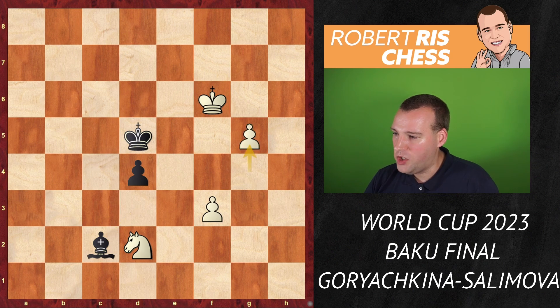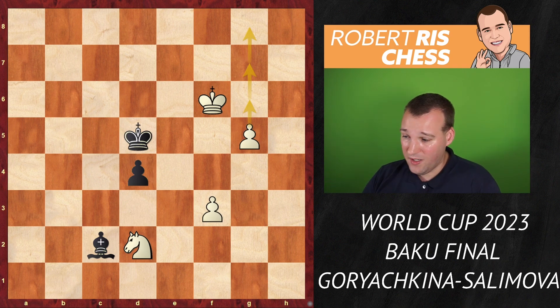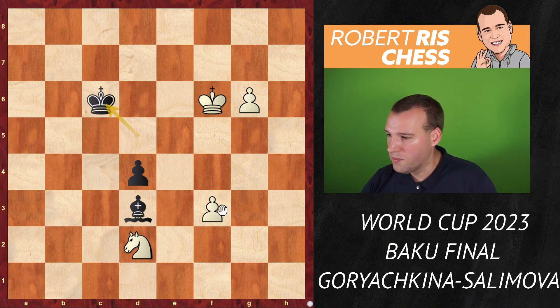Bishop c2 played, then g5 — the pawn is unstoppable, three squares away from promoting. If you play d3, white plays g6, king d4, g7 — it's game over. Bishop b3 is not even possible because the knight protects that square. Black didn't know what to do. Played bishop d3. Now g6 is played, king c6 — it's not really clear what the king is going to do. You can advance the f-pawn or the g-pawn, threatening a new queen.